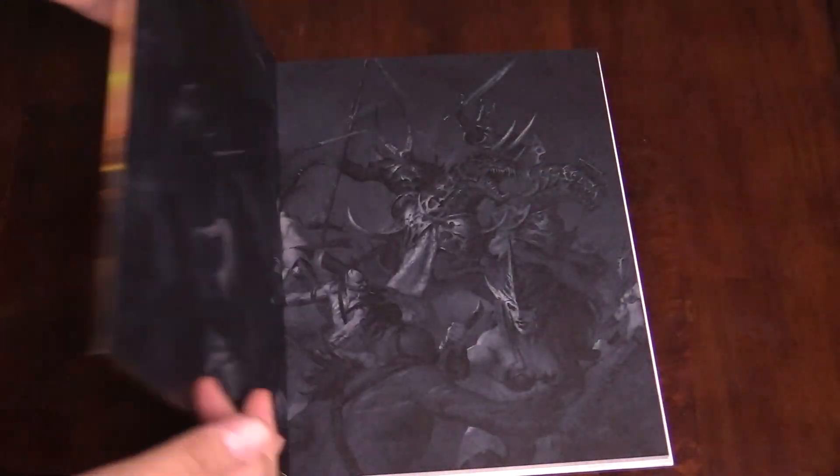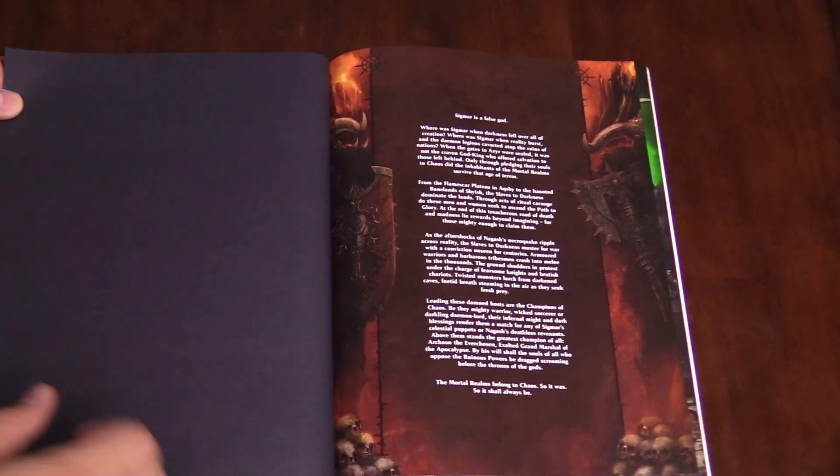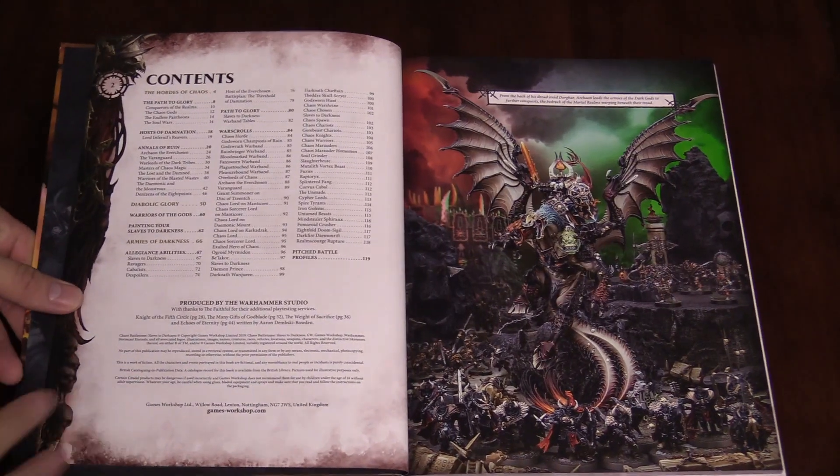So we're going to take a quick tour of the book. Clint and I are here, and we're not going to do every page, but we are going to hit some of the highlights. Let's dive on in and take a look at the table of contents.